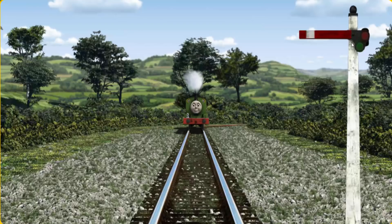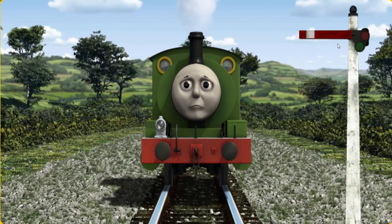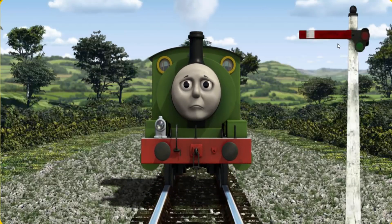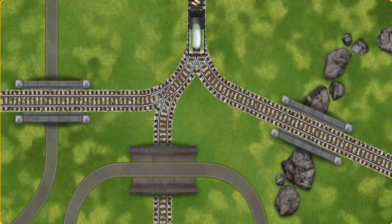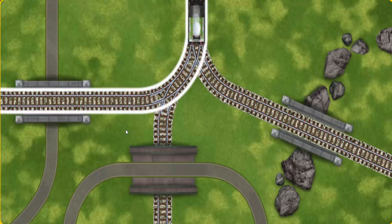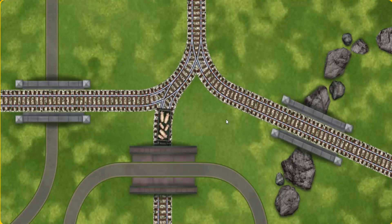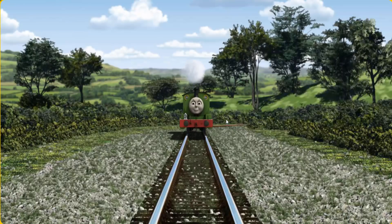Huffing and puffing, Percy set out for Farmer Trotter's farm. Suddenly Percy had to stop because of a broken signal. He would have to go another way. Find the track that goes under the bridge. Let's go!